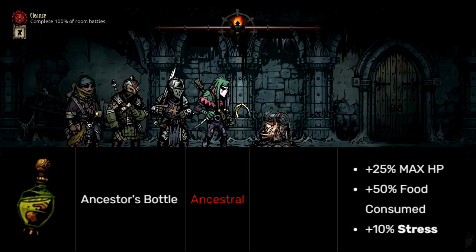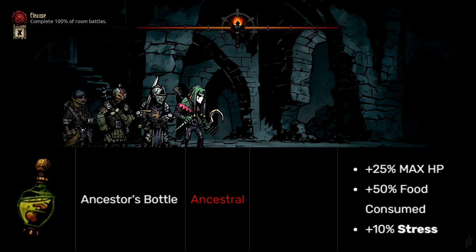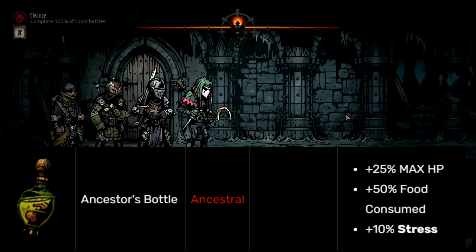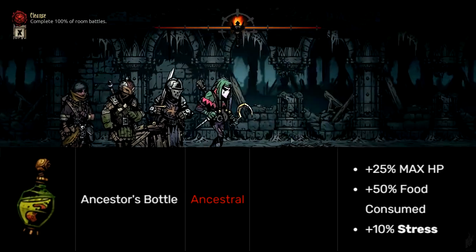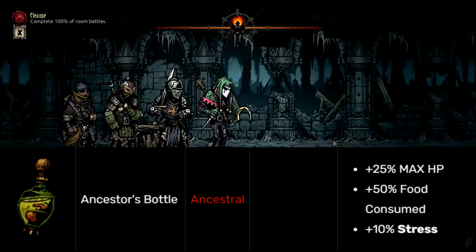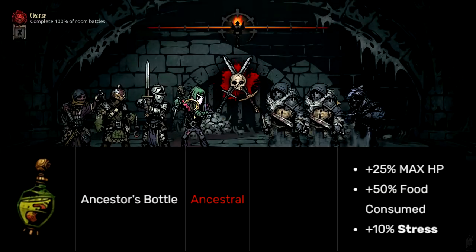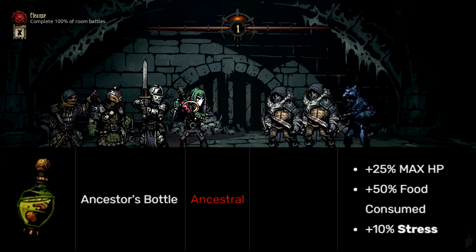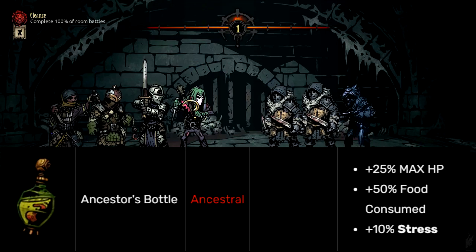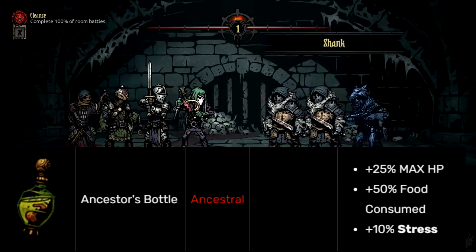This is in the same pool as stuff like the Ancestor's Candle, the Ancestor's Lantern, and the Ancestor's Map — those are like amazing trinkets. But then you get this piece of garbage flooding the pool. The problem with having extra max HP trinkets is you're going to need to refill that HP anyway. This isn't like protection where you take less damage so healing is more effective — no, you're going to have to fill it up anyway. And unless you're using percentage heals, it's still going to take a fairly long time. A heal of 9 is only going to heal you for 9 points.